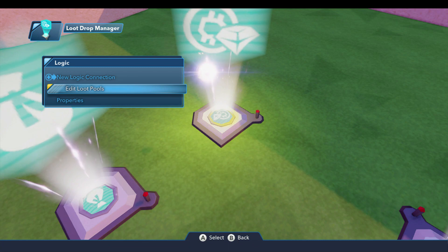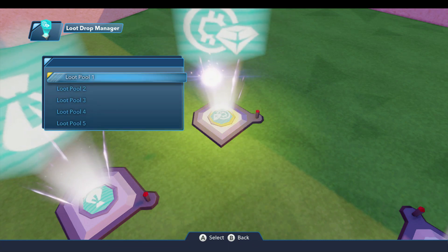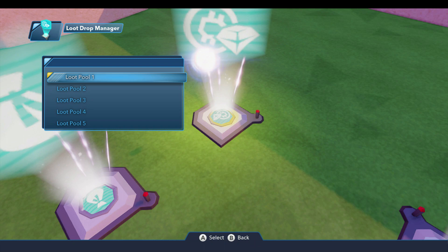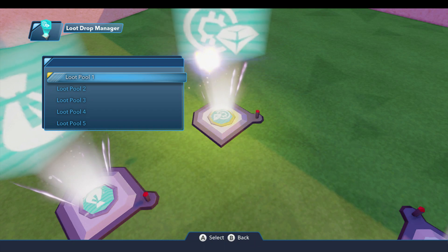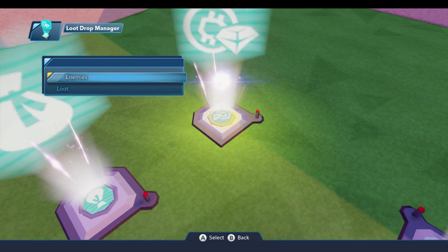There's another option here called edit loot pools, and if we select that, we can set up to five different loot pools. A loot pool is basically just which enemies will drop what items. As we select the first one here, we now have two options: the enemies and the loot.